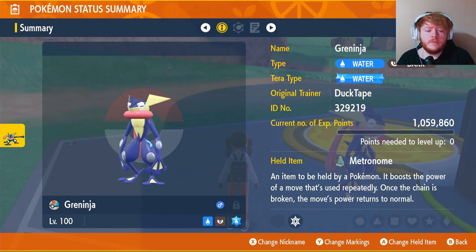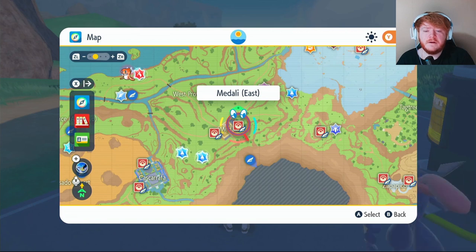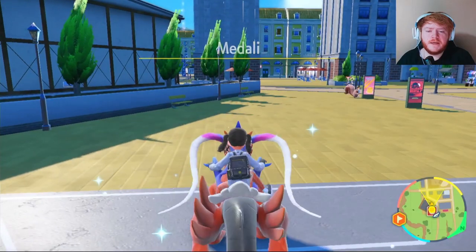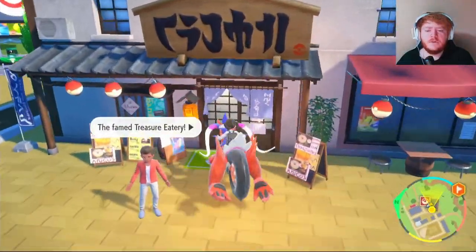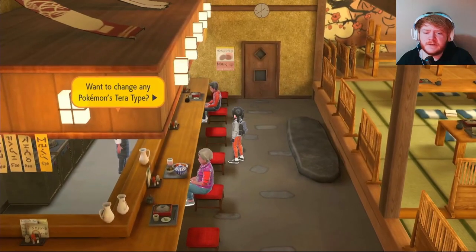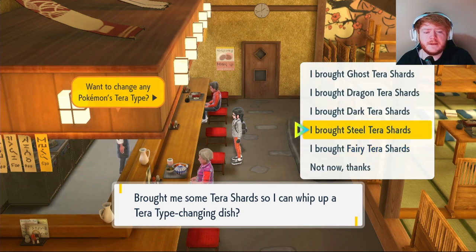We're going to be using the Water Tera type on our Greninja and the Metronome as our held item. If you did catch it from the event, it will be a Poison Tera type. To change it, fly over to Medalli East, go forward, jump to the left over the little trees, and go into the restaurant. Head to the top and speak to the chef — you'll need 50 shards to change to any type.